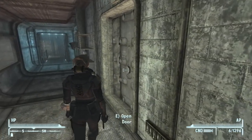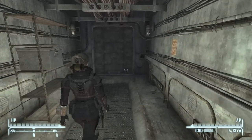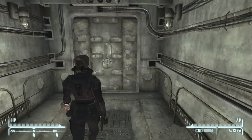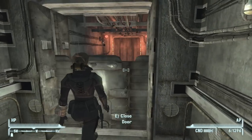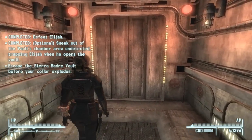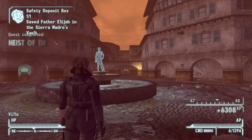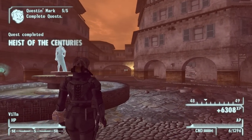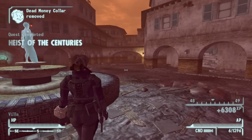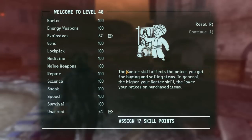Now you can just slowly edge your way outside the vault. Head right through the door and you'll have completed the Dead Money DLC. You'll get a boatload of XP and you can simply walk out the Sierra Madre gate to get back to the mainland. I cut the camera here because it is like a 10-minute cutscene and you guys don't want to see that.